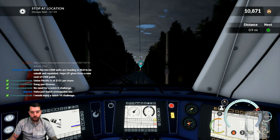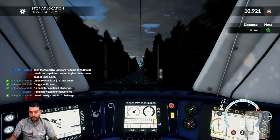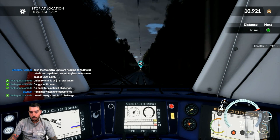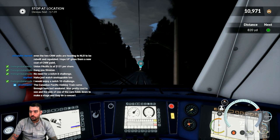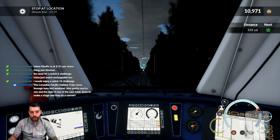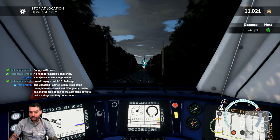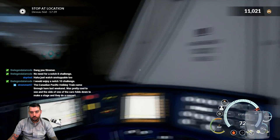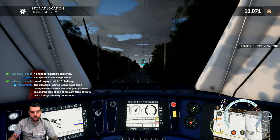I can't pronounce the name of the station we're headed to next, but it's about a mile and a half away with about two minutes to get there — should be plenty of time. So the actual cargo cart folds down to make a stage? That's pretty insane if that's the case. I can go ahead and start braking, we're in absolutely no rush.